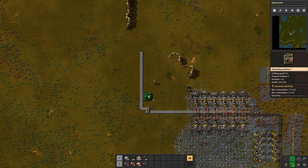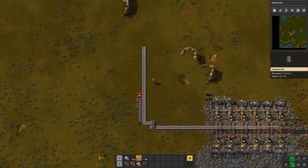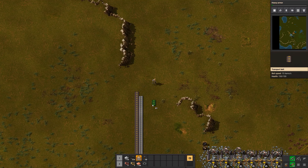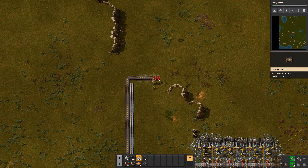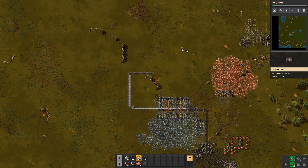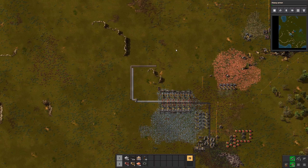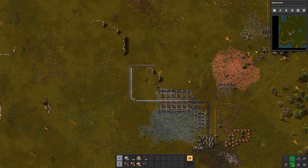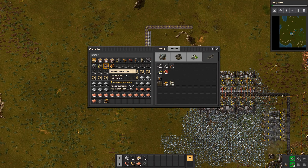We have the assembling machine, the first one for the wheels, and I'm going to have another belt beside it where the wheels will go. This belt is then going to transport the wheels to the side where we're going to have the science pack automation. So there we have the copper, the wheels are coming in, and then we can have the science pack automation brought to the labs.